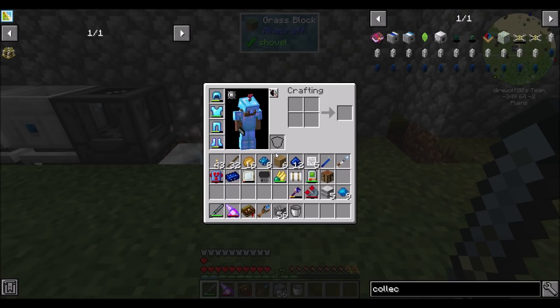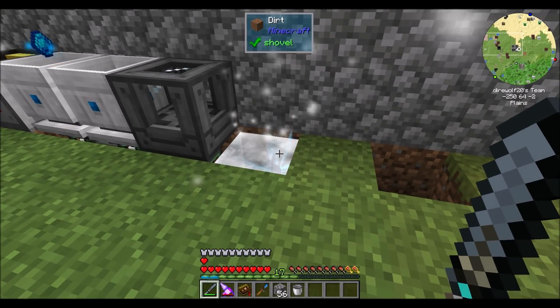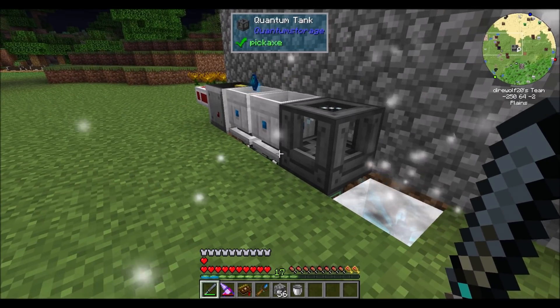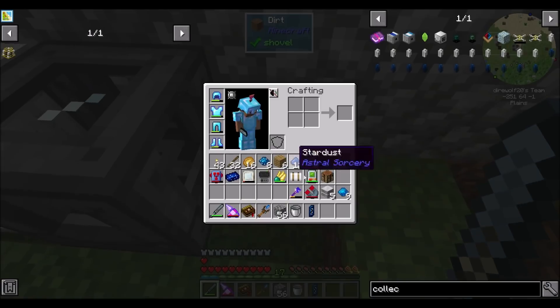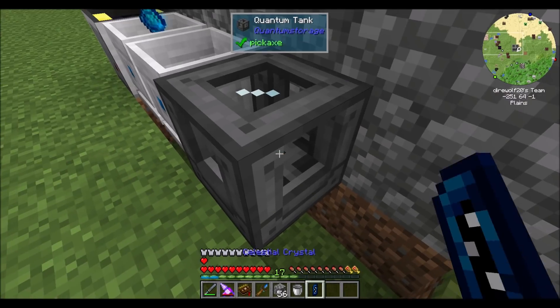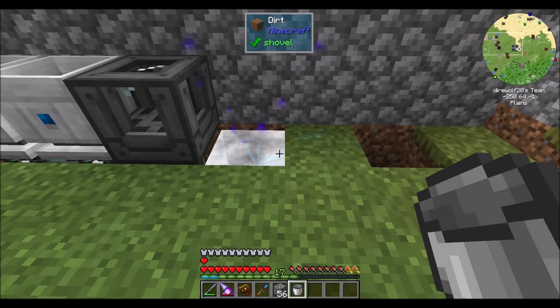I'll just bump it up to size 2, which will get us to the max 10 stats. We'll probably want to attune this crystal to Vicio because its focus is Vicio. Generally speaking, in order for it to be a collector crystal, you want its attunement to match its focus — if there's a focus attribute on it. If there is no focus attribute, it doesn't really matter. So now let's grow it by just putting it in liquid starlight — it'll gain size 1 and then size 2.